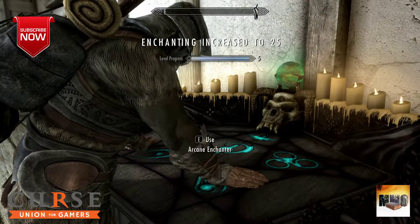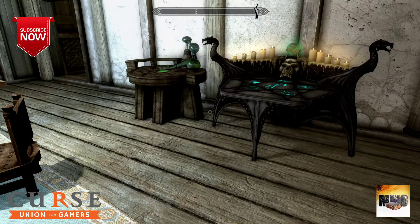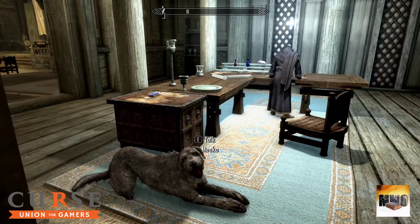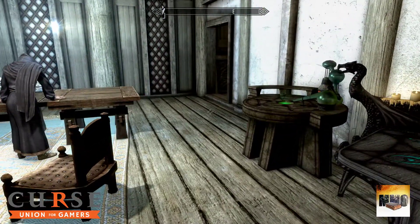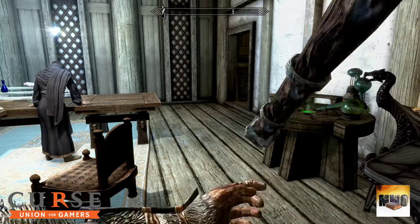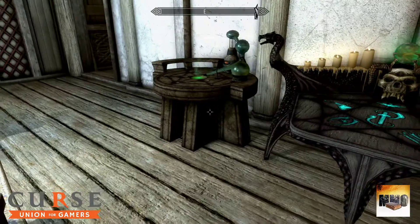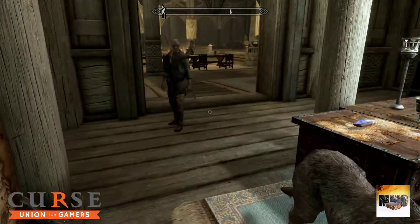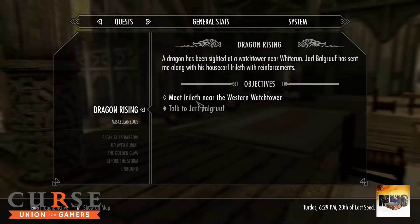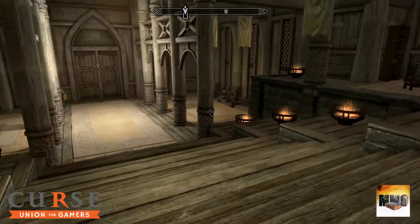We've learned all the enchantments. If you want to actually enchant something, I'll explain that in another episode — we'll do a dedicated guide for enchanting. I've still got my axe, good. We could do alchemy as well but I want separate guides for that. Right now we need to find Irdleth near the Western Watchtower, where we're going to face our first dragon.